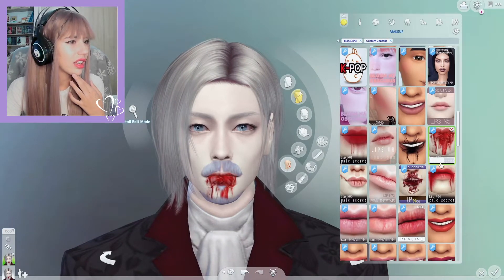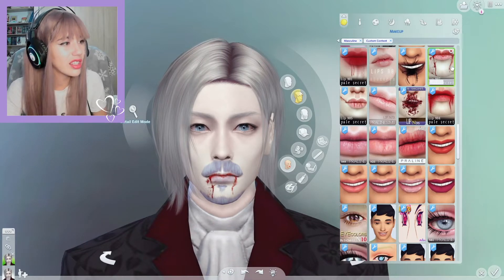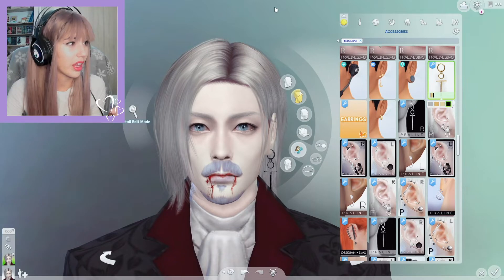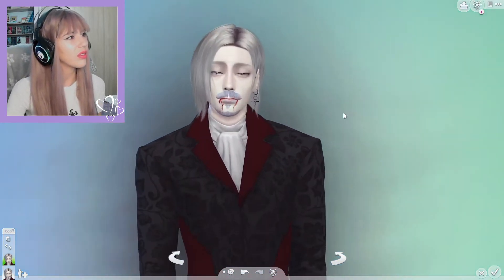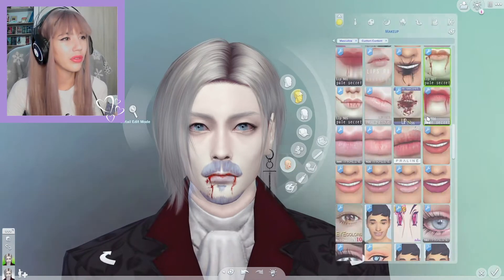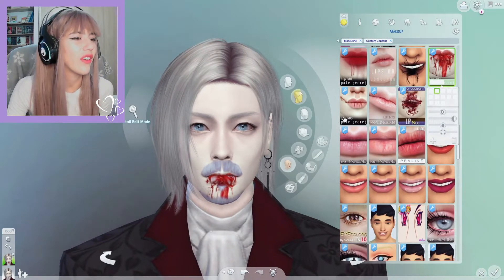This is called lip number seven by Pale Secret. I kinda wanna give him an earring — I know he did not have one, but he's a vampire and I feel like he'd pierce his ear after 200 years of living. I don't think there's anything more I can give you, Vlad. I think you're looking pretty good in your vampire form. I'm gonna give you a little bit more blood on your mouth, because you can't get enough of them, can ya?